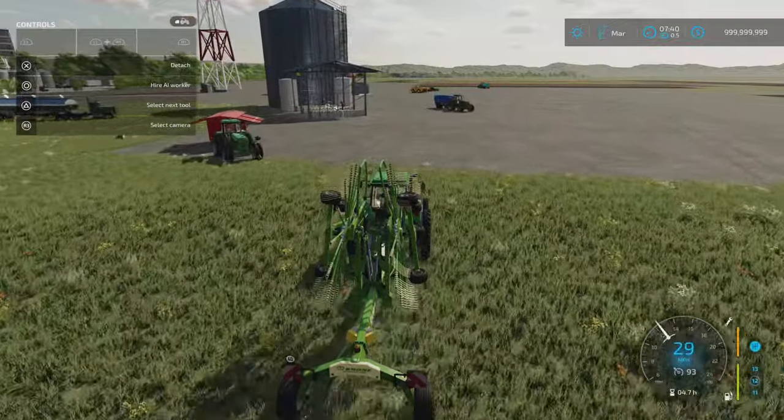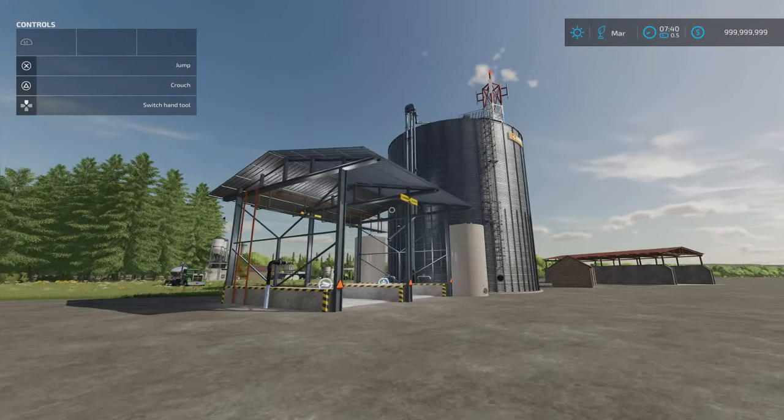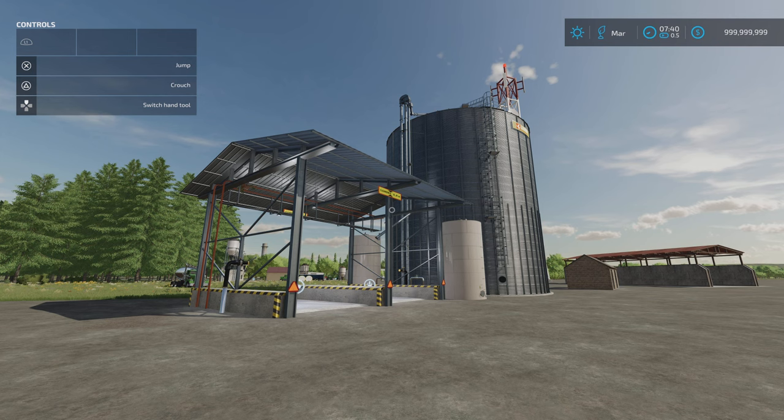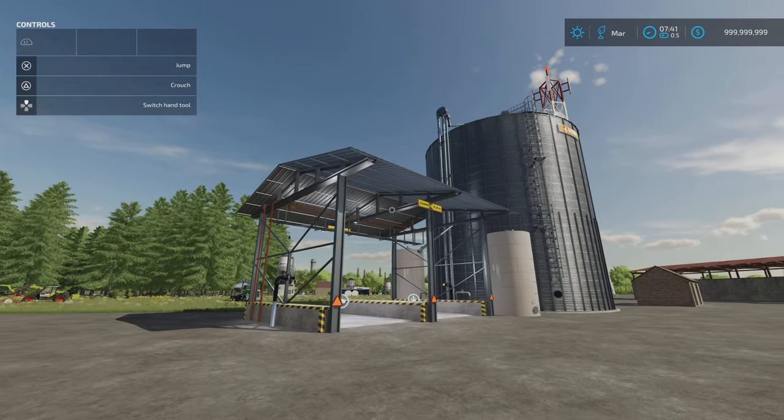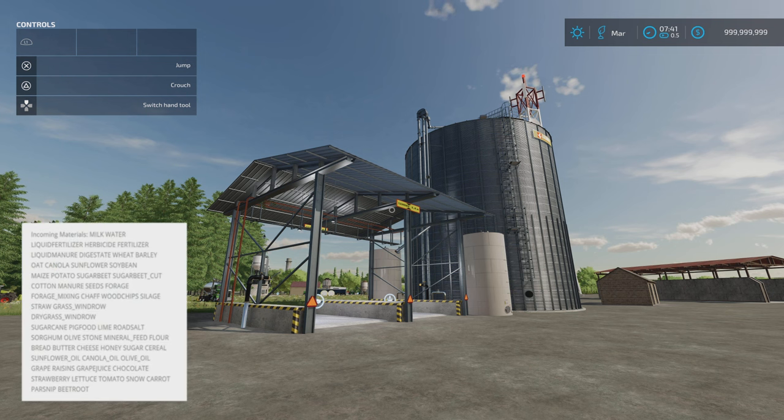Next we've got the Farm Silo Grain Liquid by Scandinavian Vikings Mod Rebuilds Team. 4.84 megabytes download, 10 slots on console, 241,000 to buy. This will hold 980,000 litres of liquids and 1,486,000 litres of grains. There's a list in the mod description of all the things it will hold, because it won't hold everything. It does also hold some production items like honey, sugar, cheese, butter and bread - I'll put a screen grab of that list on screen so you can pause and check.